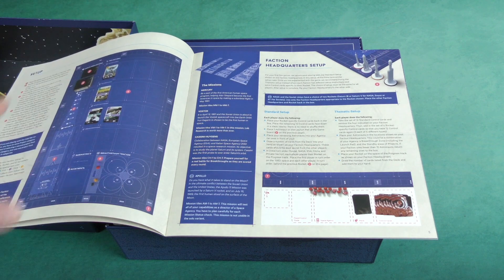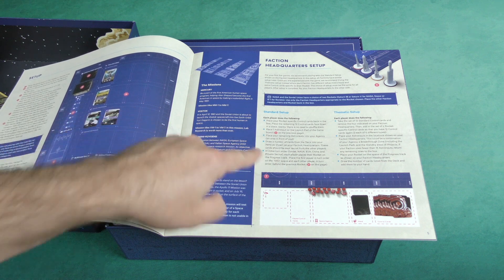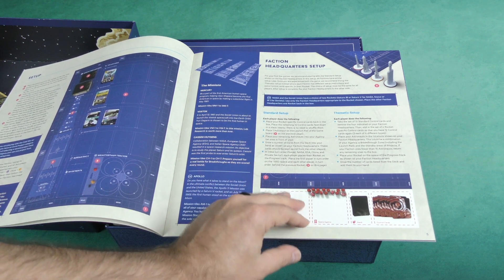Here we go with our setup — our faction headquarters setup. We've got different missions: Mercury, Vostok, the Cassini, Huygens — and I probably mispronounced that — and the Apollo, perhaps.